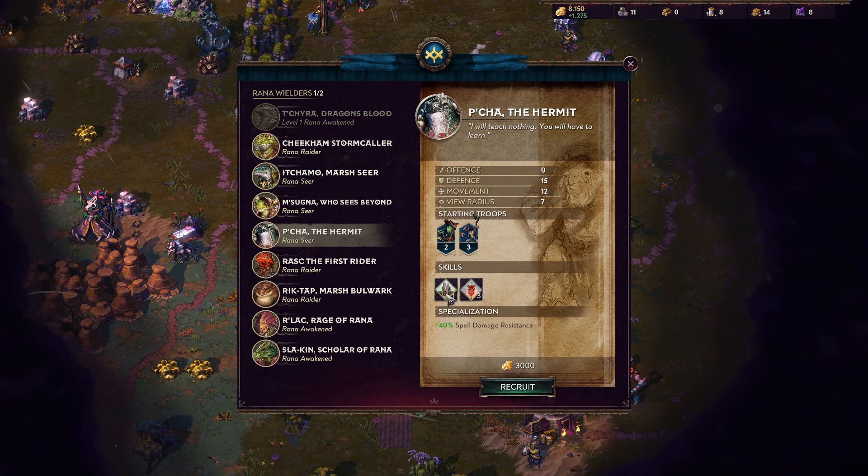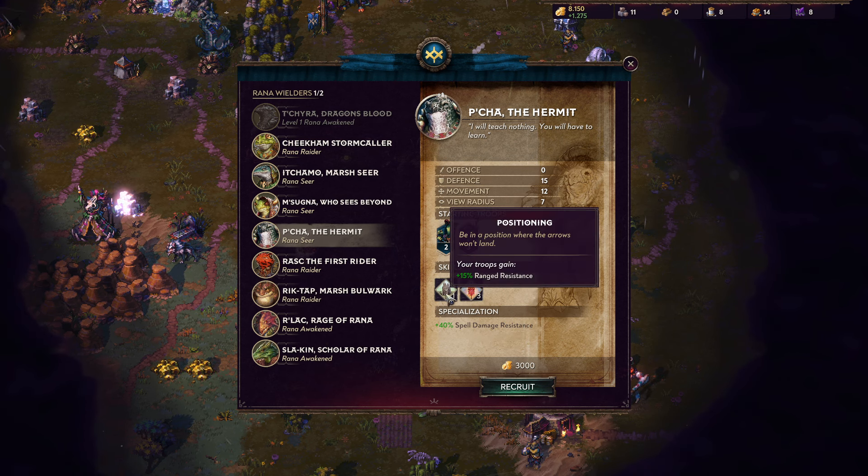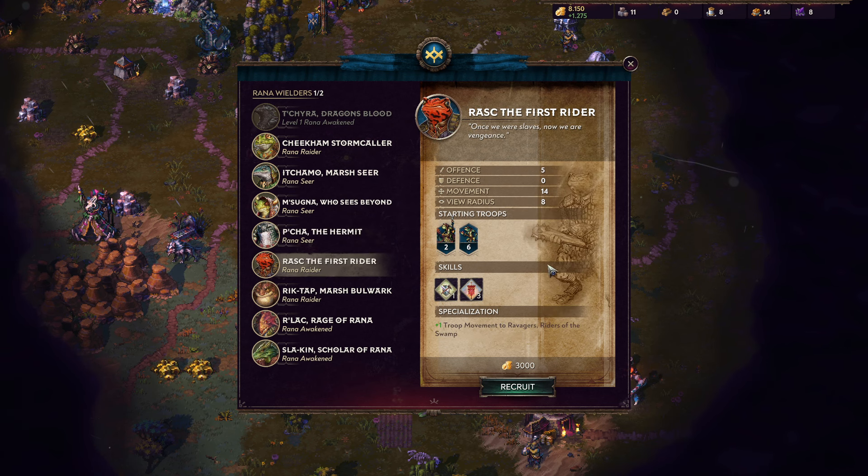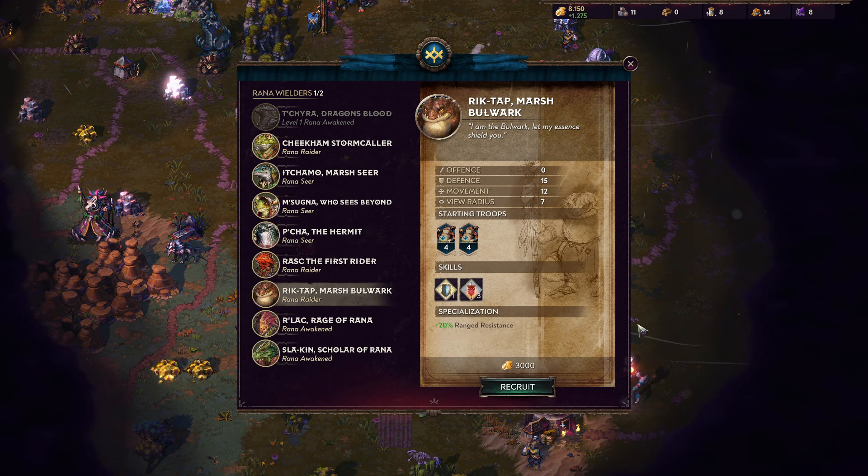We have here a counter against spell damage. These guys are really, really valuable if you ever play against that. He also comes with a decent ranged persistence on the same side, but offense-wise, quite the turtle. Here we have a Specialist for mounted units — the Ravagers and the Riders of the Swamp are our mounted specialists. A good Blitz Tactics character also features a nice scouting quality with a high movement radius and view radius, but that's about it.